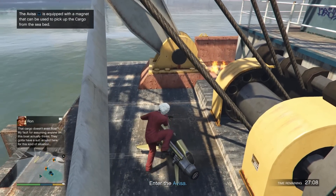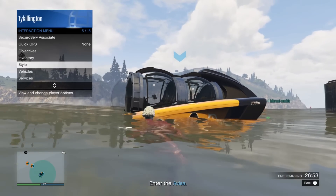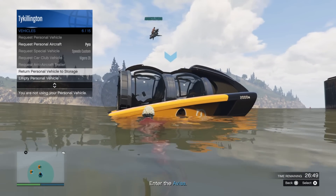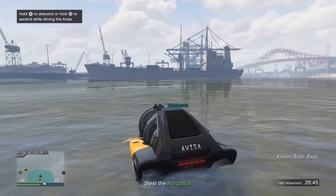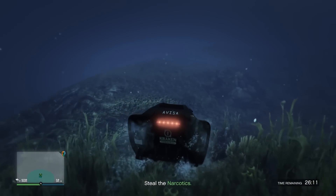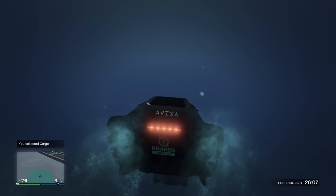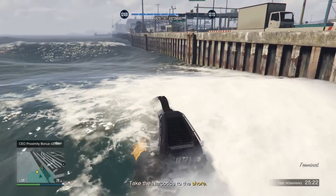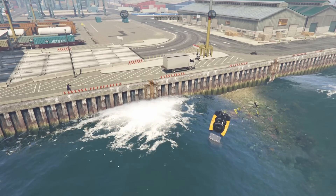When you go to pick up the crate using the submarine and you've parked your Mk II on the barge, make sure you send your Mk II back — the barge will disappear and your Mk II will be destroyed. Send it back, jump into the sub, go pick up the crate, and it'll have you deliver it to a waiting truck. This mission has a couple of different drop spots: either by the docks or up in the Alamo Sea.